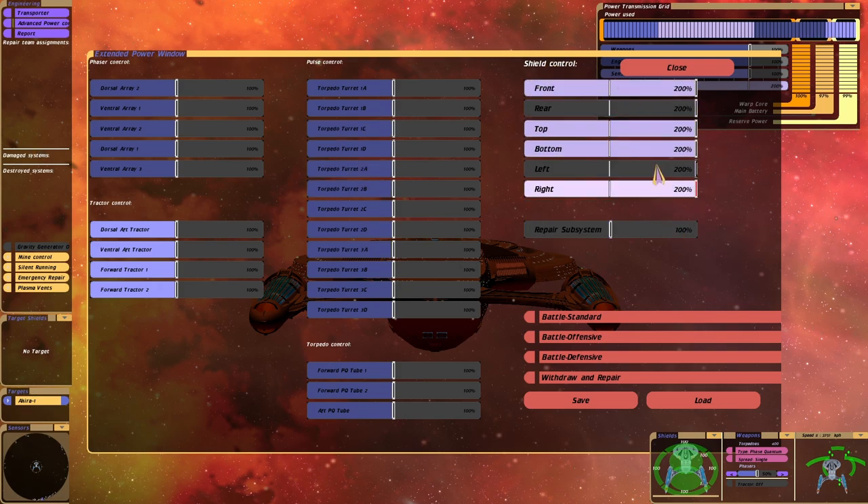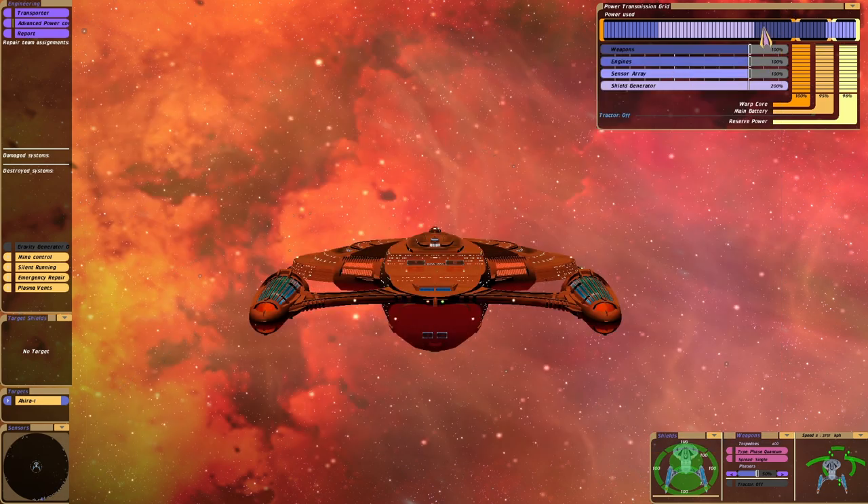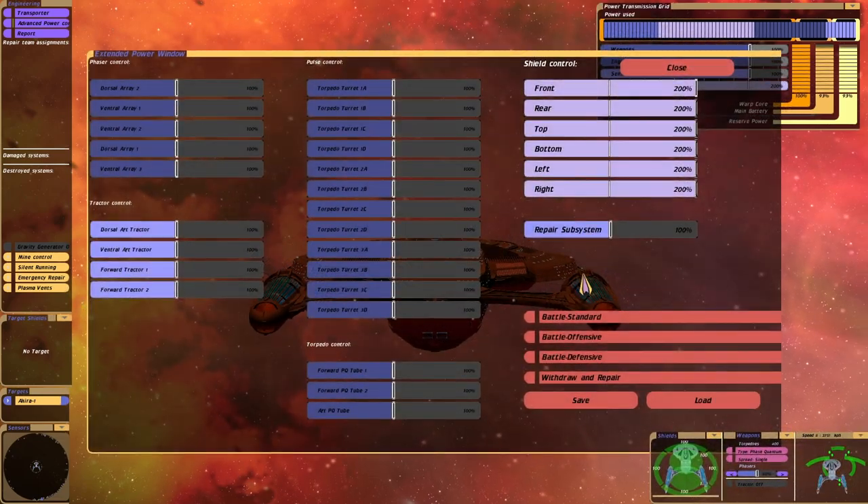In terms of shields, you can actually put them to 200% — just drag them all across. You can even tweak them for the different areas, so you could make your front shield stronger and your rear shield stronger. The only thing I will say is by doing that, as you can see, it's maxed out our power, but look at that — our shields are now at 200%. How cool is that?